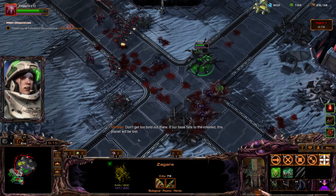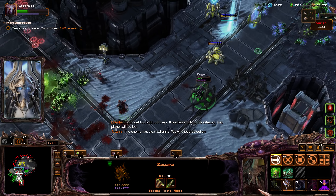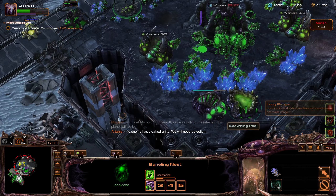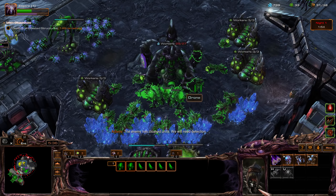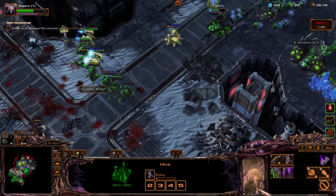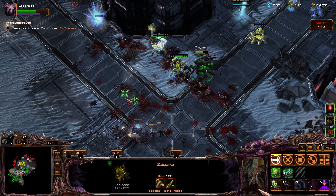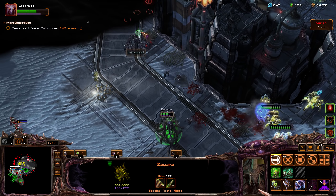Good solo performance by my ally. The enemy has cloaked units — we will need detection. I should get an extra hatchery, maybe a queen for creep spread. It's an interesting choice by my ally to go for mass frenzy.